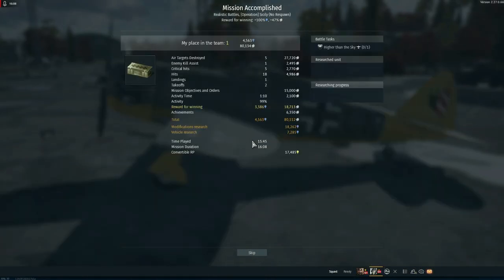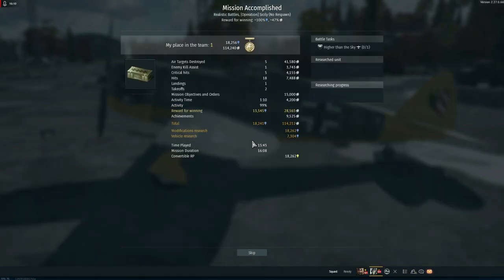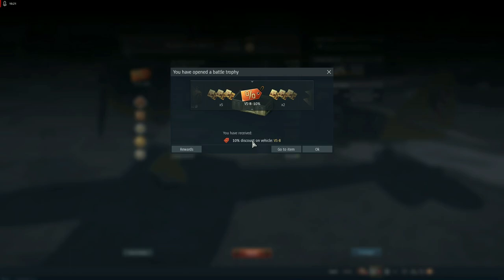Going to the spin for the boys. No backups, no backups. Come on, give me a good talisman — I haven't had a talisman in God knows how long. 10% discount on a VS8 — I don't even know what the hell that is. It might be a helicopter... probably a boat.